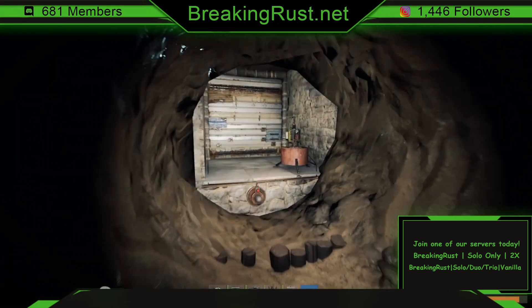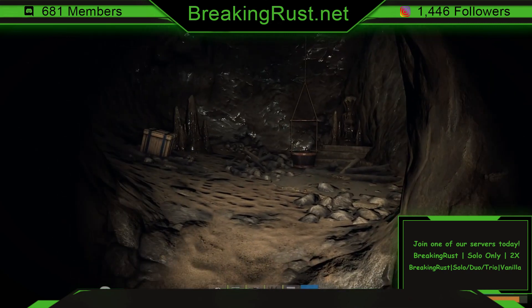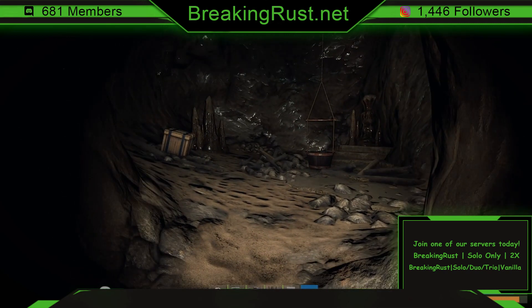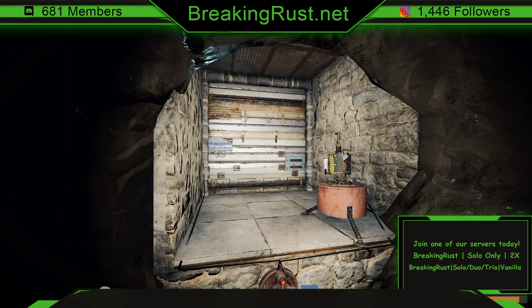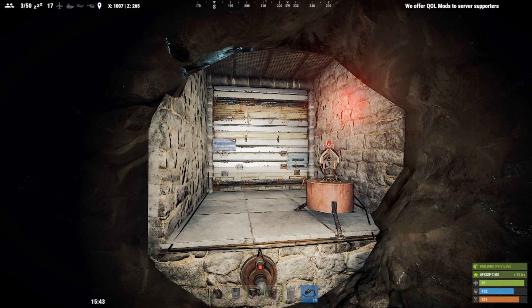What people started doing is putting auto turrets in, and with them on it would essentially just eliminate the possibility of somebody surviving the drop. But with the recent changes to electricity, these now require power. Down here, power is very important and you do not want to drain it by having the turret on all the time. This setup allows you to have a functioning turret without draining your battery super quickly.